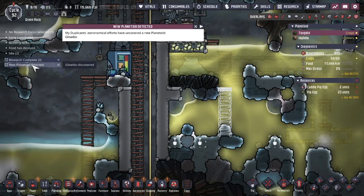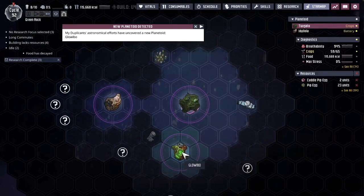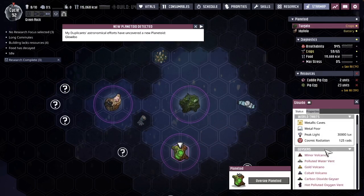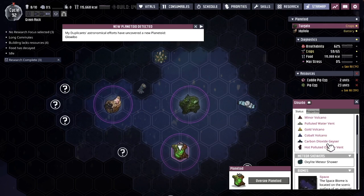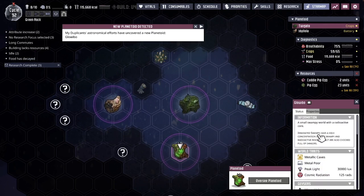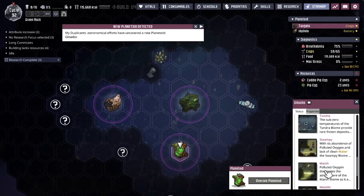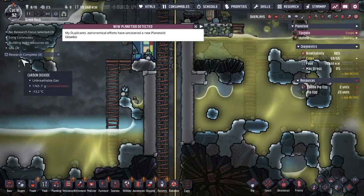New planetoid detected! Let's go to the star map — over here is Glowia Bow, metallic caves, though it's metal poor. We've got a lot of gold and cobalt. It has a volcano, no polluted water, and an oxalite meteor shower — strange. The biome is a swamp biome — swampy marsh. Yes, this is what I want here because we'll get access to those little plants. This is probably the one I want to go to next.